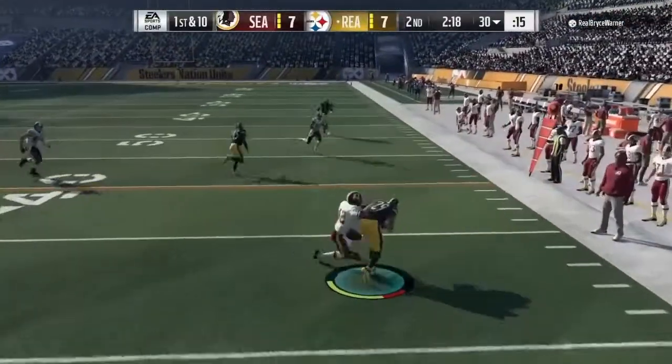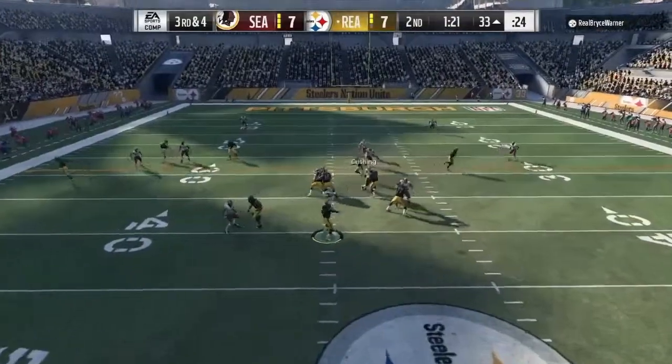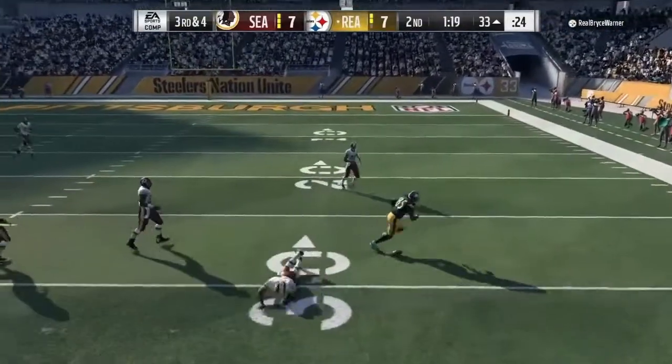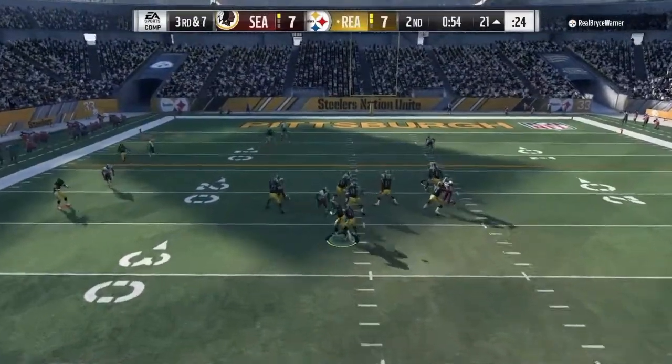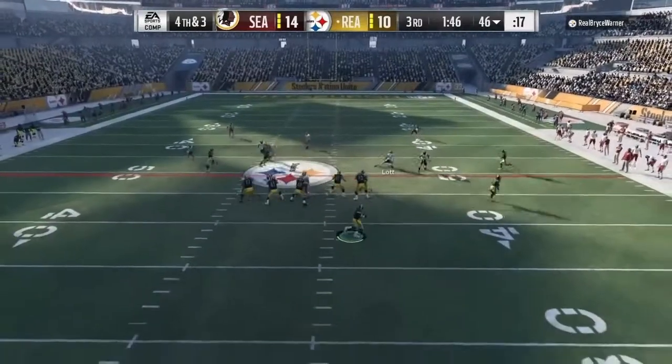His 78 block shed, 82 pursuit, and 80 tackling are all good for a cornerback. I had coaching adjustments on aggressive for most of this gameplay. He forced two or three fumbles within a 5 to 10 game span.